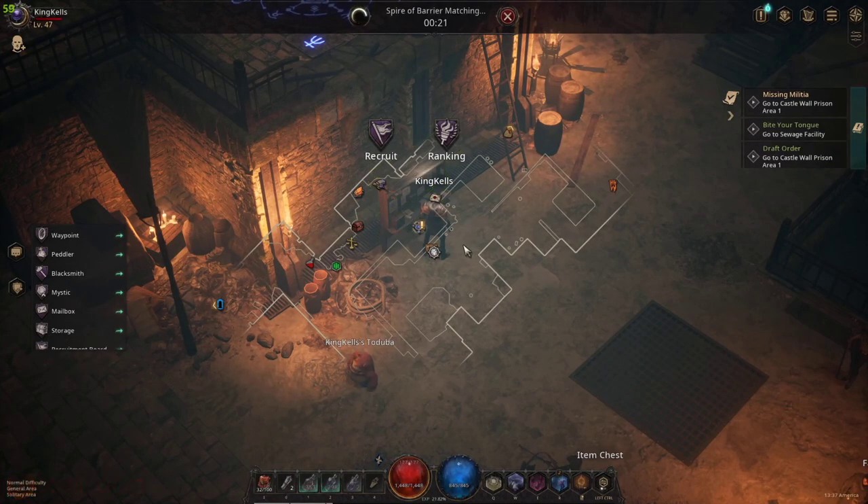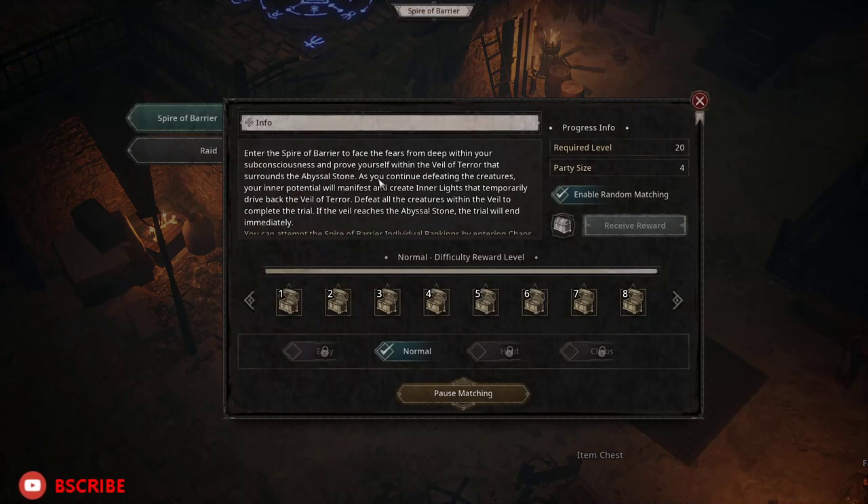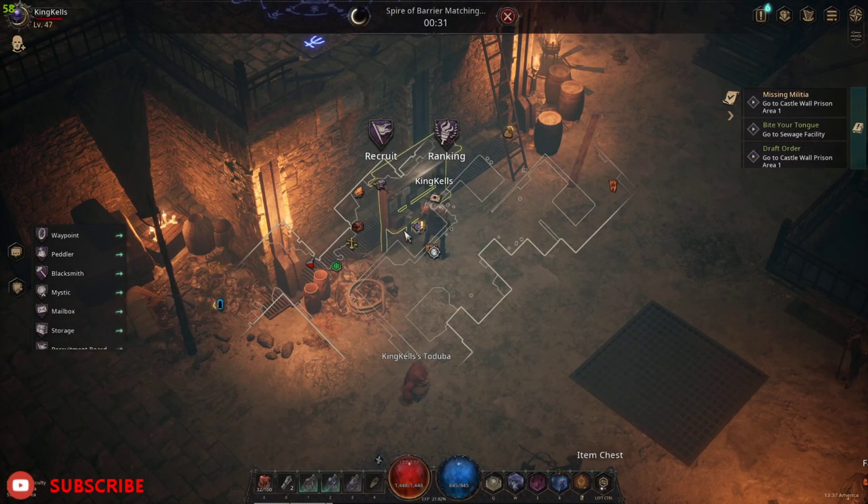Hello ladies and gentlemen, it's your boy Ken, and I'm here to show you quickly how the Aspire of Barrier works. This is a type of dungeon where you have to defeat waves of enemies, and it's very simple, but a lot of people don't know it and they mess up the whole thing.